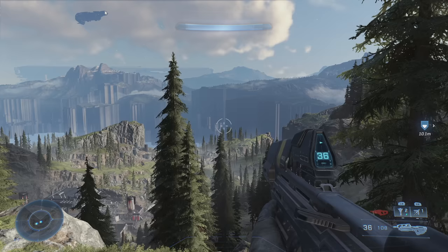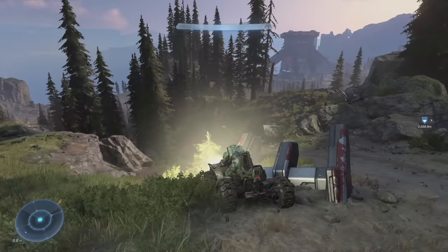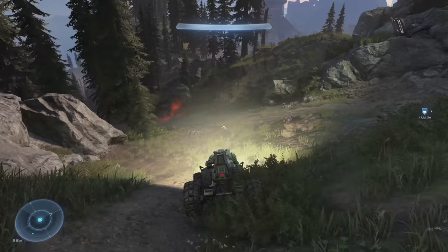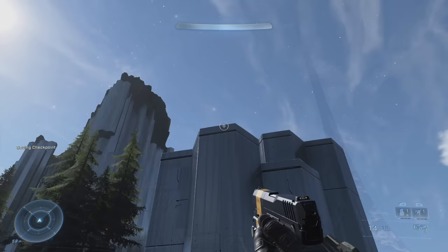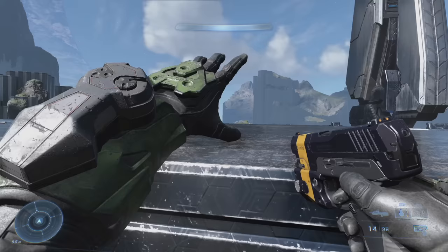Starting off with Halo Infinite at number 10, the Zeta Halo. This one is a little broad, because it's hard to pick out just one specific part of Halo Infinite that stands out. Almost any time you're on Zeta Halo, where most of the game takes place, it's a visual spectacle. The way this game combines the familiar with the alien is really what makes it stand out. The pastoral rolling hills contrast sharply with the strange geometric rocks that are all over the place, and the weird alien structures that are built into the scenery.